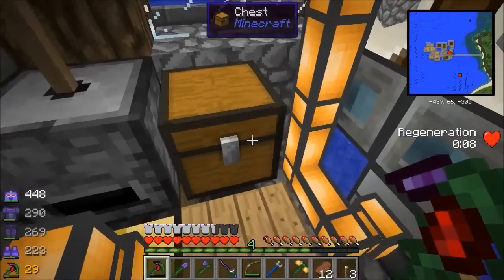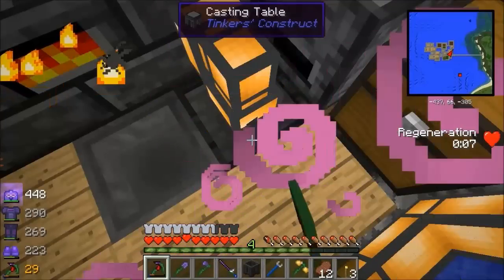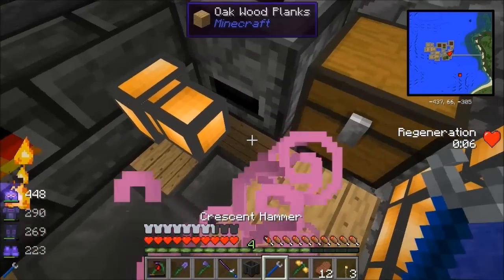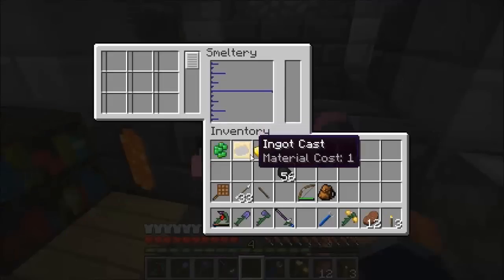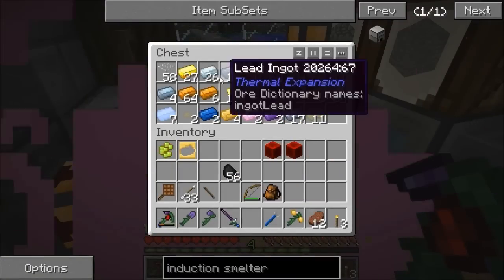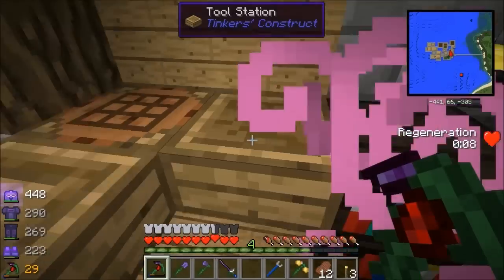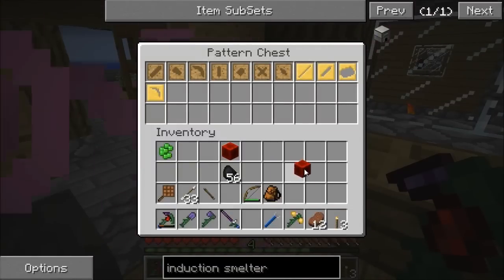We needed lava in there for this, so let's change that for the basin. I'm going to put nine gold into there to make a gold block - it'll automatically put it in there when we're ready. That's towards the potion crystal. This other redstone block we can use to make an energy cell.